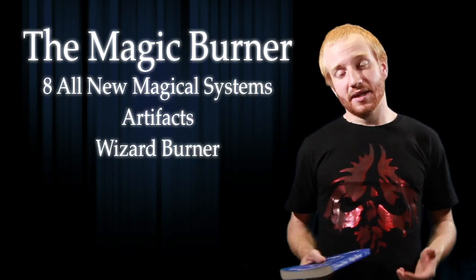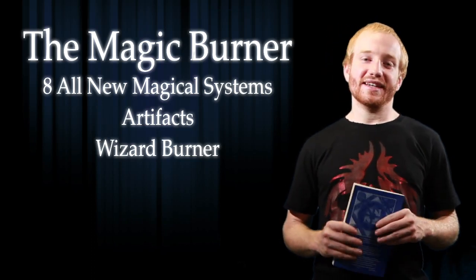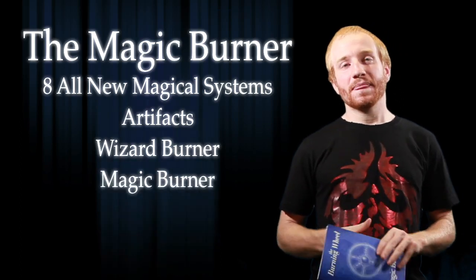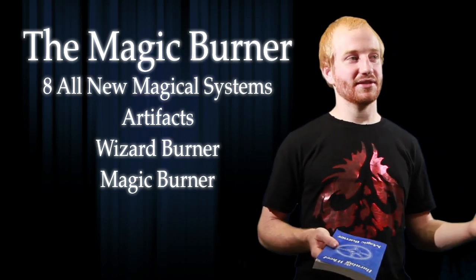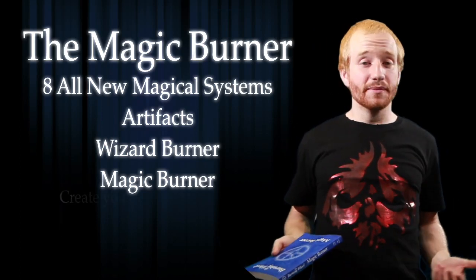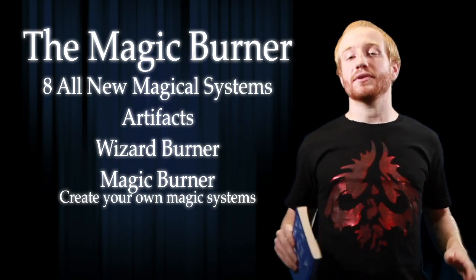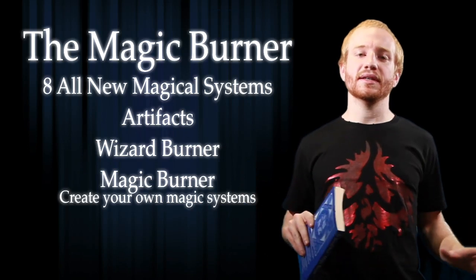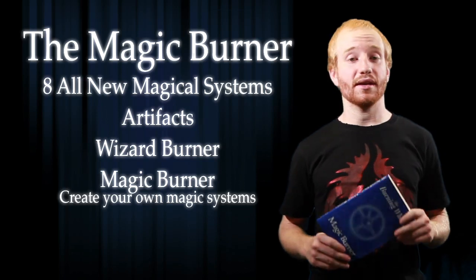And then, on top of all of that, you have, in true Burning Wheel style, what's called the Magic Burner — the Magic Burner section of the Magic Burner. This isn't some kind of 'here's some extra spells' or 'here's some things to integrate into your games.' This is: you want to create your own magic system? Here are the tools to do it in Burning Wheel. Whether you want Harry Potter style, ancient Tolkien style, however you want to do it, this book contains the tools to make it balanced and make it work in your game.